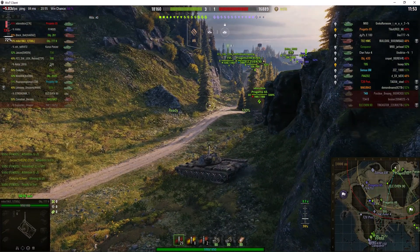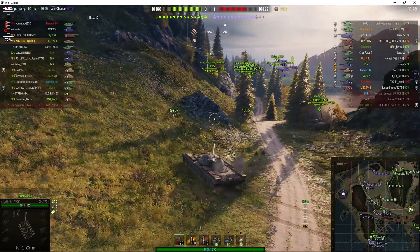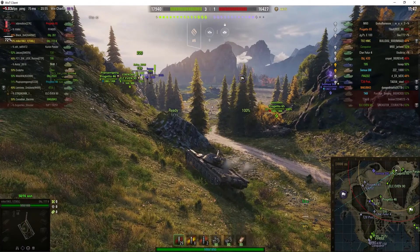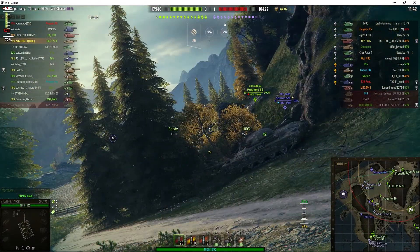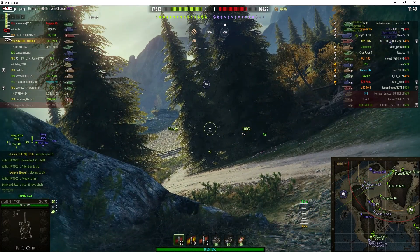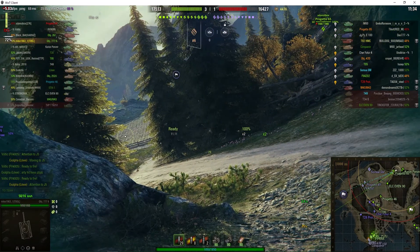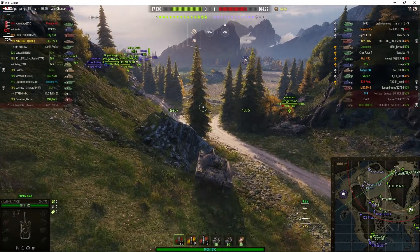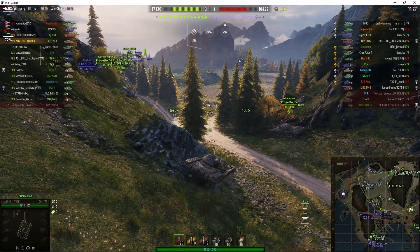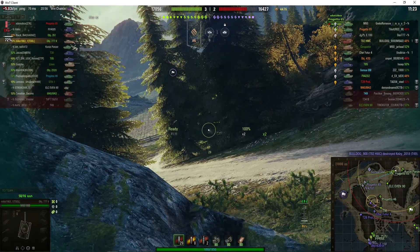The standard reload for this tank is 13.33 seconds and he's managed to get it down to 11.11. There are enemies nearby. Going up like that protects him from the T95 but doesn't protect him from the enemy tanks in that corner. There's a Progetto 65 over there as well as an FV4202, and we believe just around the corner is the Samoa SM. In fact he's got teammates shooting over his head at those guys in the corner — I think they're just blind shooting. There's an arty as well.